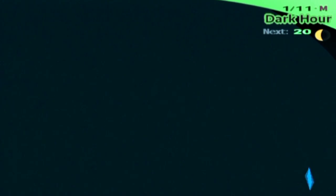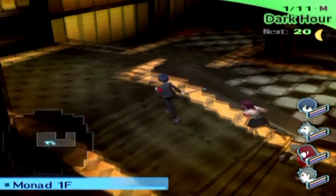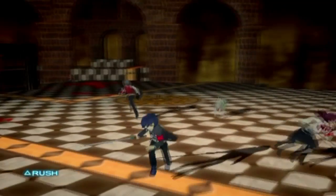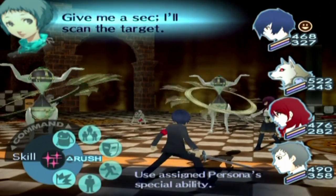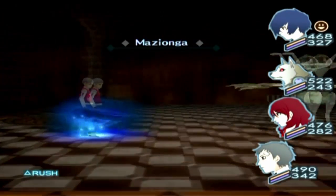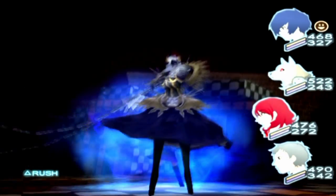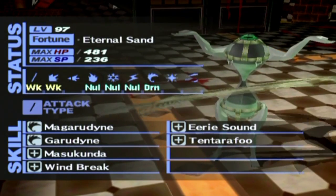And so it is time to once again venture into Monad! That thing's gonna be mine! That was a wonky hitbox. What are you? Eternal Sand. If I'm right about this, I think these things are linked to certain physical attacks. I need to keep Gabriel equipped anyway. You block that — not terrible. You're weak to everything physical except Pierce, and you null all of that and drain wind, which is unfortunate.